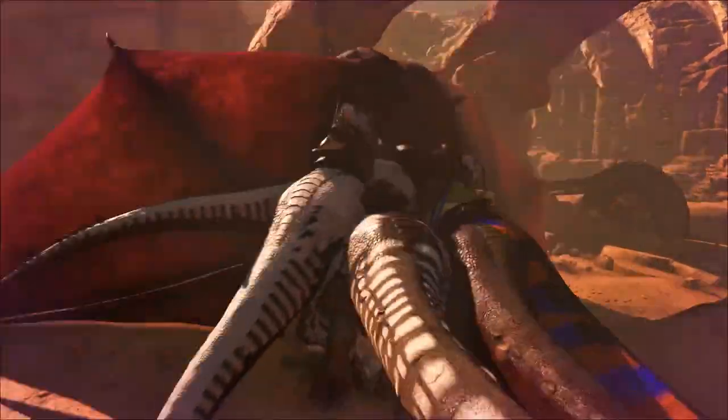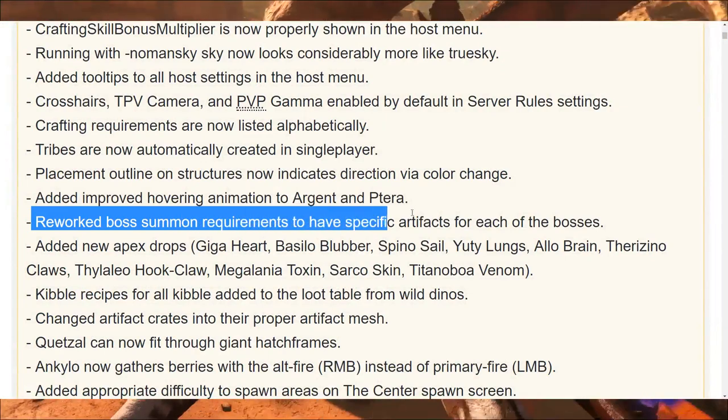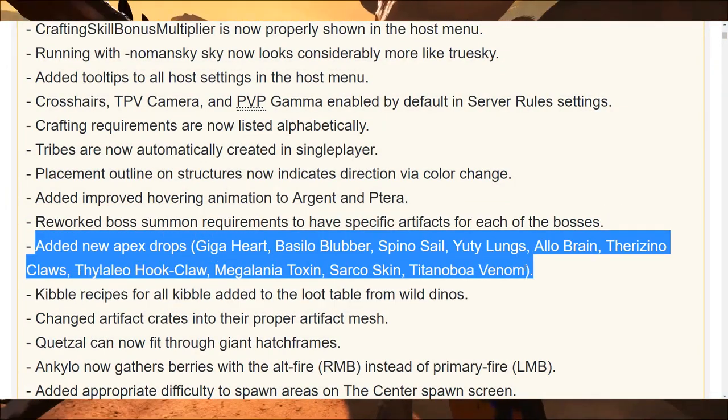Update 260 is here and it brings some new changes to the boss summoning. They reworked it — you need more drops now and different drops. Check the different drops that they have added.